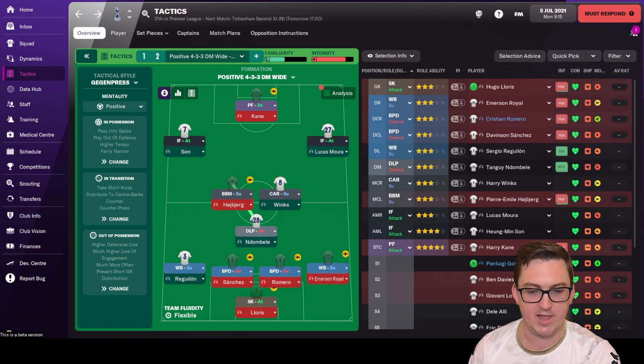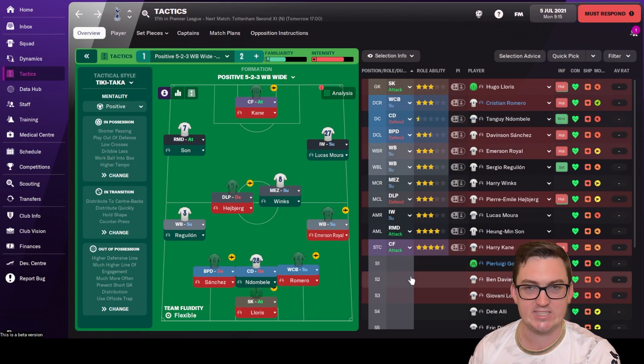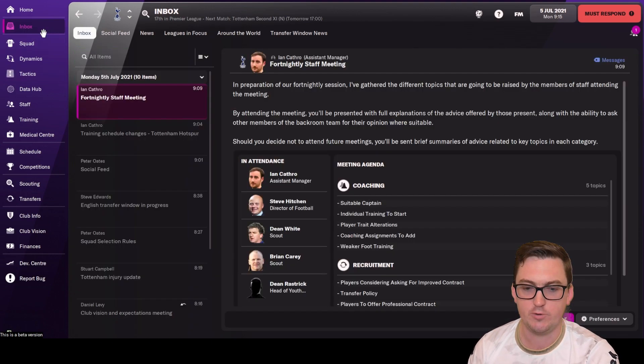We'll try this five at the back and we'll quickly show what we look like with the gegenpress tactic too, with the right players — potentially a little bit stronger and better suited. But first we're going to have a quick look at the staff meetings, which I've set to fortnightly. We'll show you the first one as it is something new to Football Manager 2022.